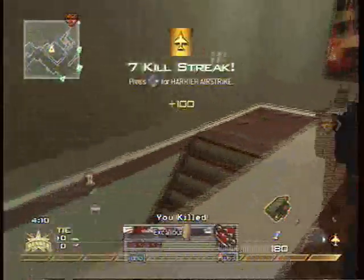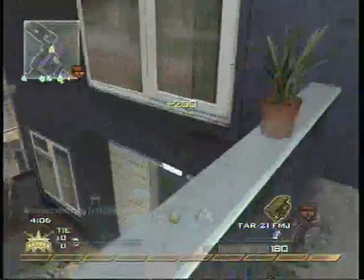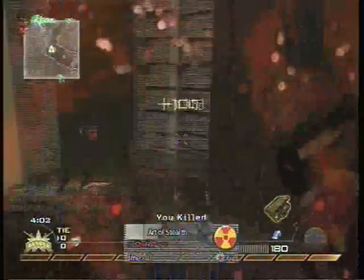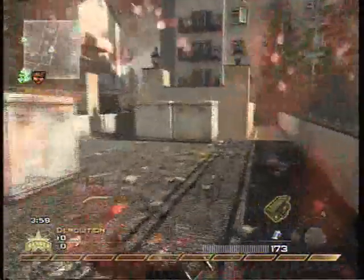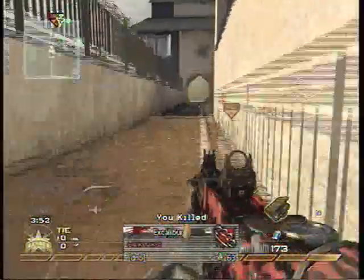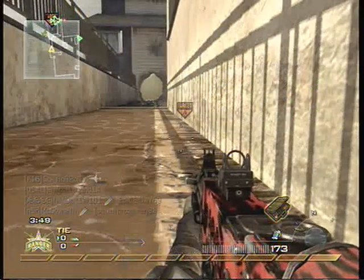Things are looking pretty good right now. I pick up an easy knife kill. My claymore gets my Harriers. I put these over around A because that's where they're spawning at right now. I was going to hide in here but ended up not. My airshot gets one kill. Going back to hide. My Harriers get me a 10 kill streak — yeah, that's a 10 kill streak right there.